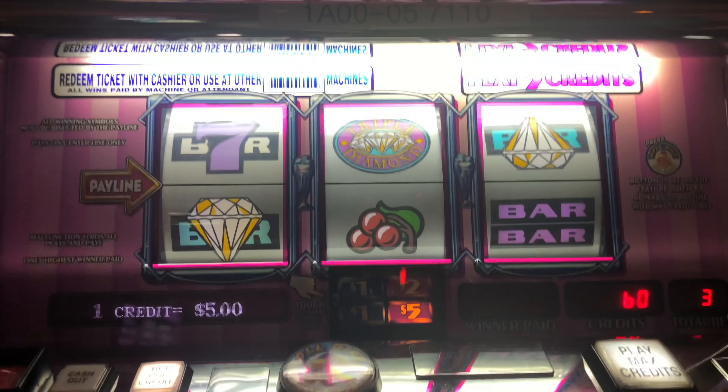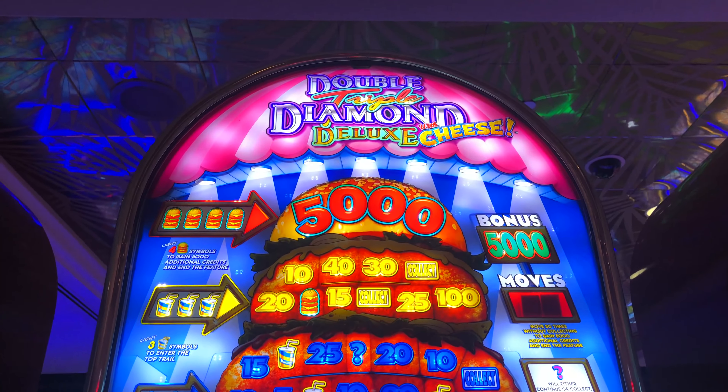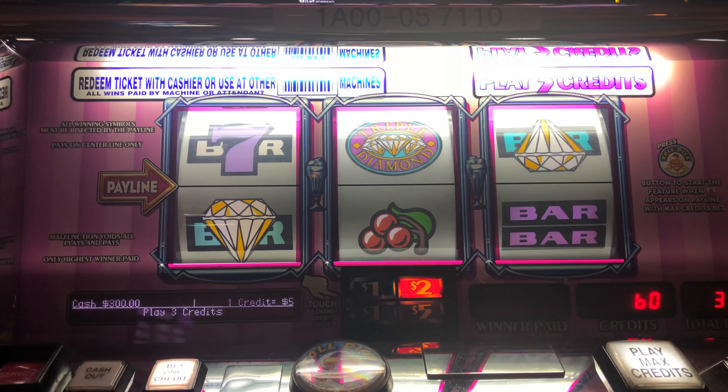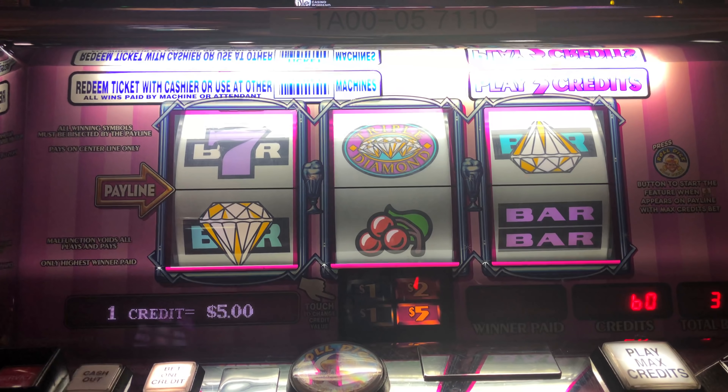Hi guys, LG Slots here at the beautiful Isle Casino in the High Limit Slot Room. We are playing Double Triple Diamond Deluxe with Cheese. So our goal for the bonus feature is to get this little sweetheart right here on that pay line and we get to roll the dice and get some free rolls. We have $300 in the machine, $5 denomination, so $15 a bet.